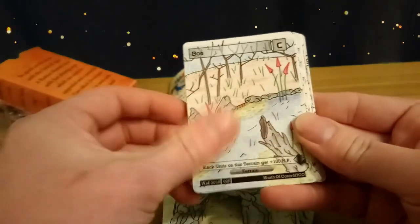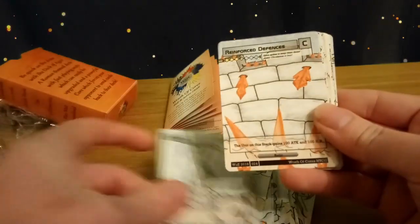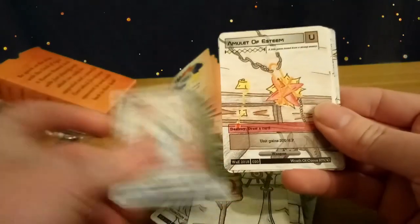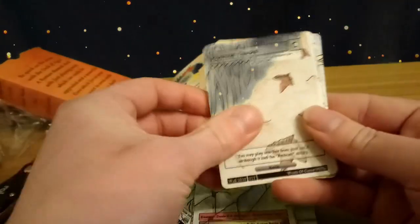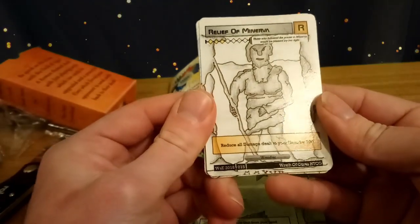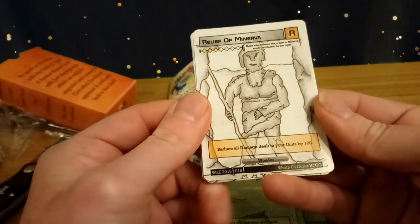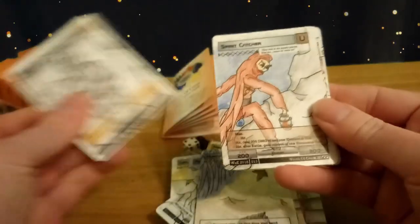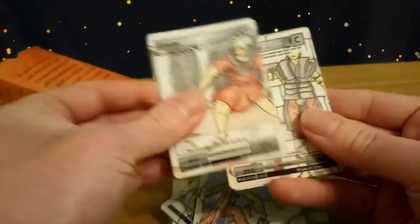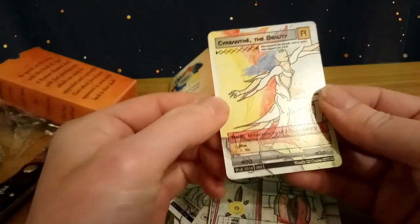Cavern, bog, meadow, meadow, steps, Defences, Training Grounds, Fountain of Ages, Amulet of Steam, Wall Trap, Hunting Tracks. The wonder for this deck is the Relief of Minerva — reduce all damage dealt to your units by 100. Spirit Catcher, Lancer, Chained Phalanx.